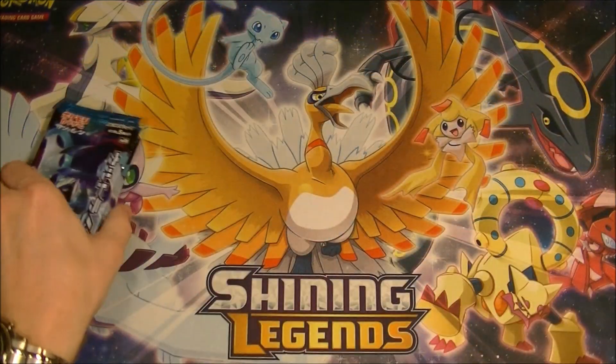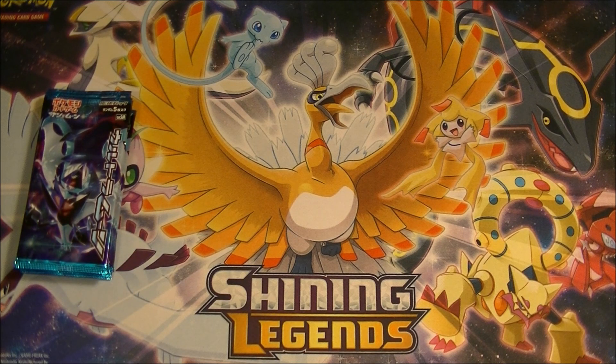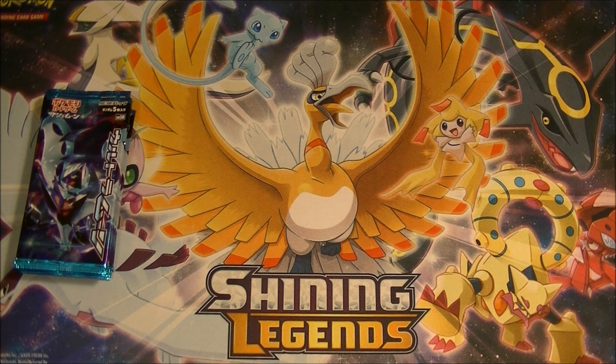This set when it first came out was very good because Cynthia was very expensive. Now not as much, but Super Boost Energy is still very expensive if we can get that. A Skateboard is good. Cynthia is not expensive at all anymore unfortunately. Rescue Stretch is good. Looker Whistle is good. Order Pad is good. The rares wise, there was one rare that was very expensive. Rampardos is still pretty expensive, so hopefully we can pull any of those things.